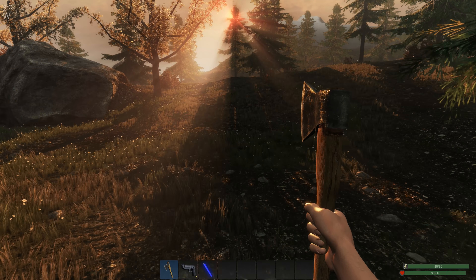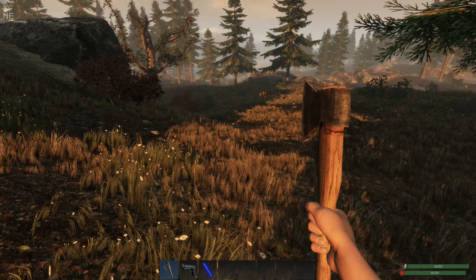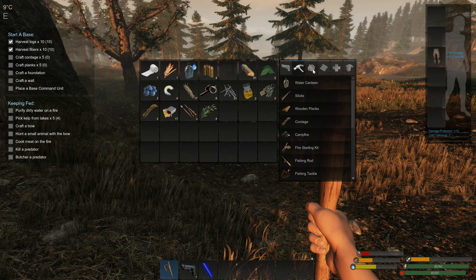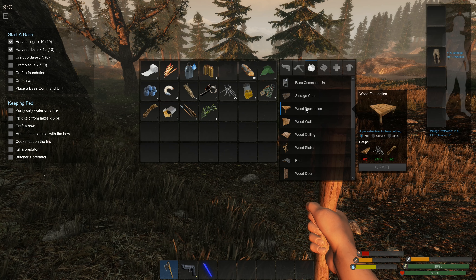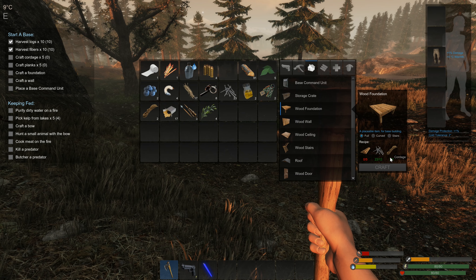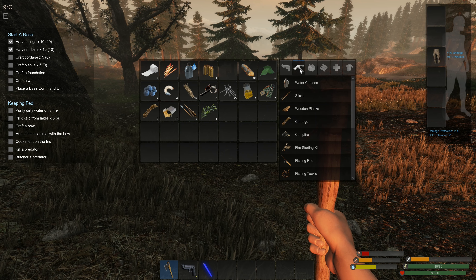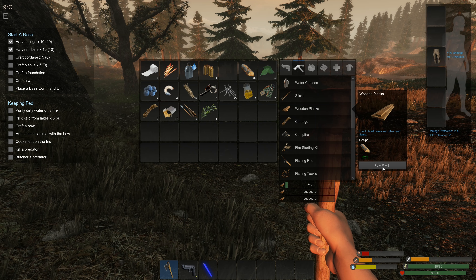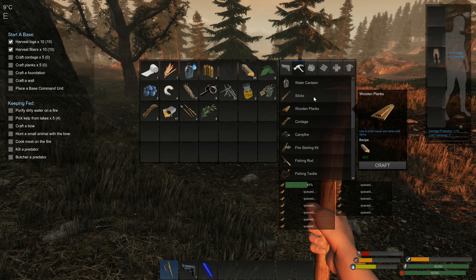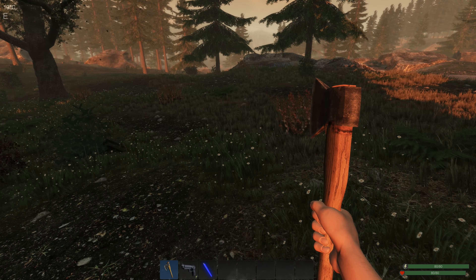That sun is starting to set soon, so we need to be thinking about crafting our base components. I'm going to start crafting some of the subcomponents because those take a bit of time. Let's hit the tab key and look at the building menu. What we need to build our foundation is five wooden planks, twelve nails, and two cordage. Let's queue up about ten to twelve wooden planks — that should get us going.